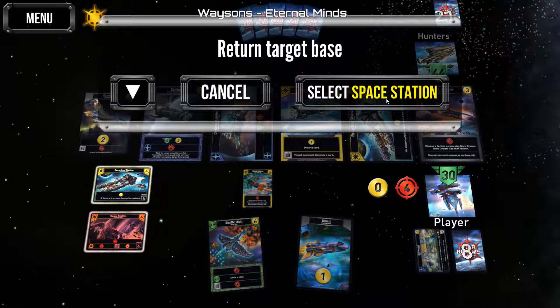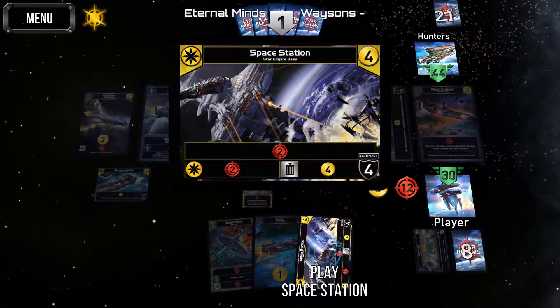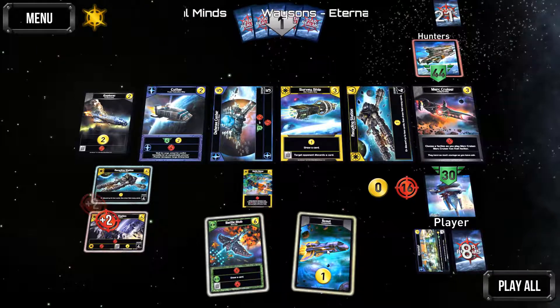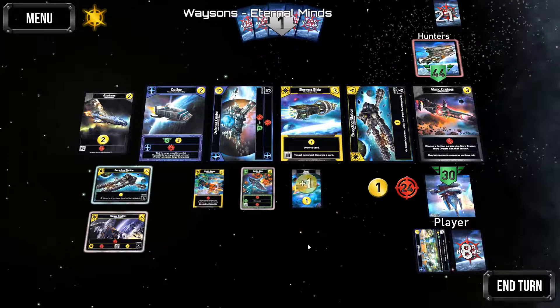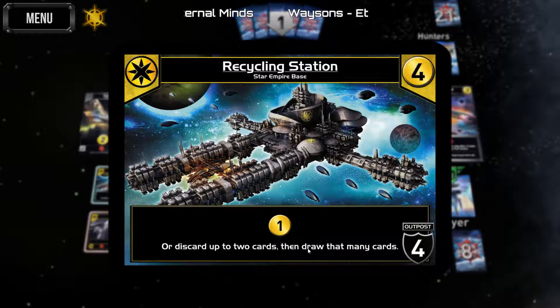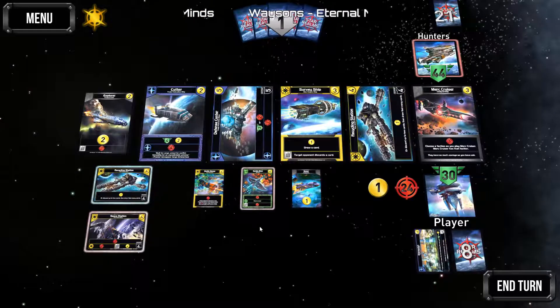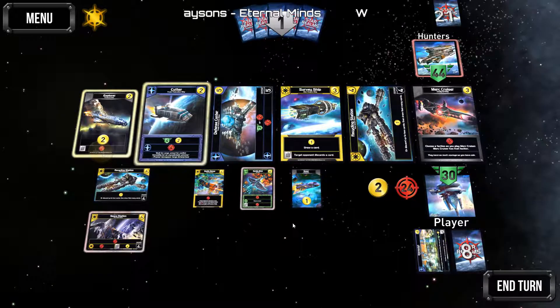We're going to select the space station — it returns, and then we're going to play it again adding to 16. We'll put this guy out there, and that one too. This one: discard up to two cards and draw that many cards. We'll grab the one; we don't have cards to discard.